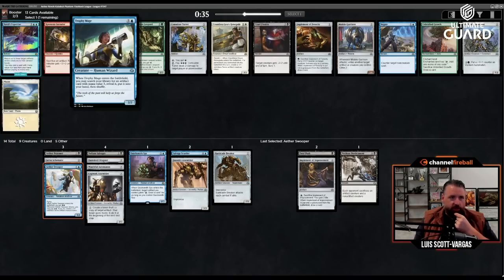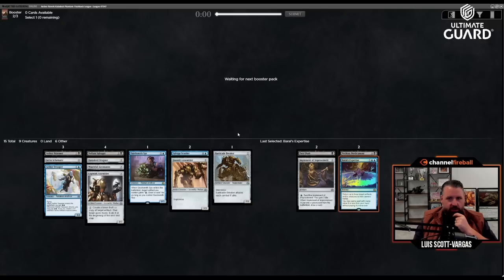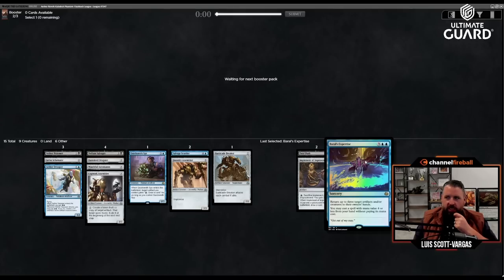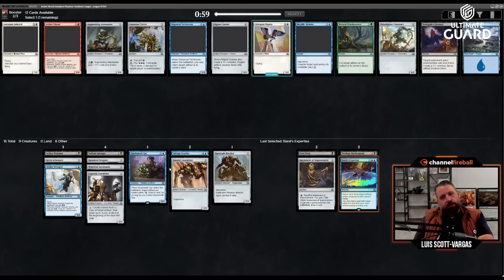This is a great card advantage card — I'd be very happy to play Trophy Mage. But I feel like the Expertise is going to be a good enough tempo play that it's worth taking. Bouncing three things is pretty nice for five mana, and if I just curve two-drop into three-drop into four-drop, then Expertise to bounce three things and play another three-drop — obviously that's ideal, but it's good to have interaction.